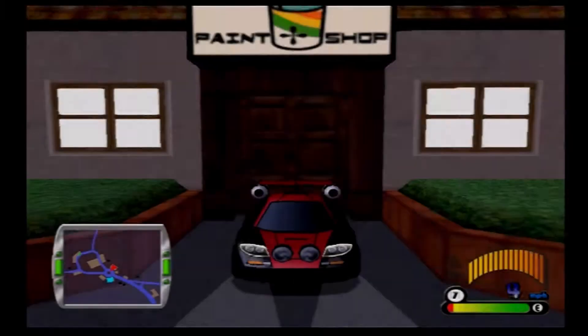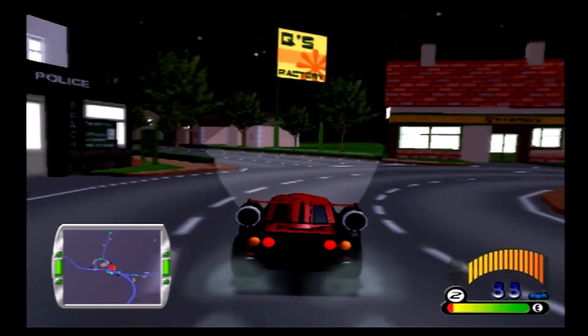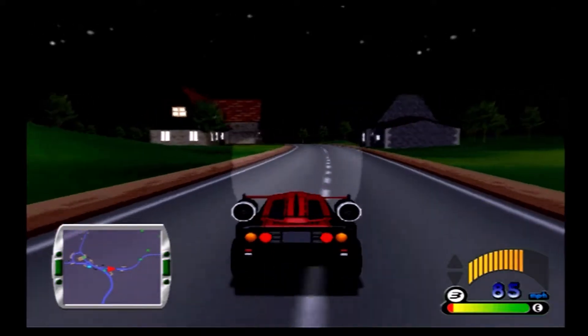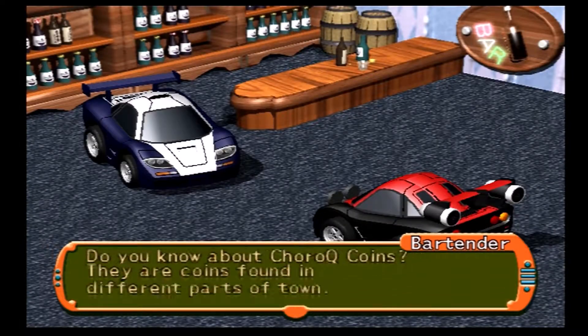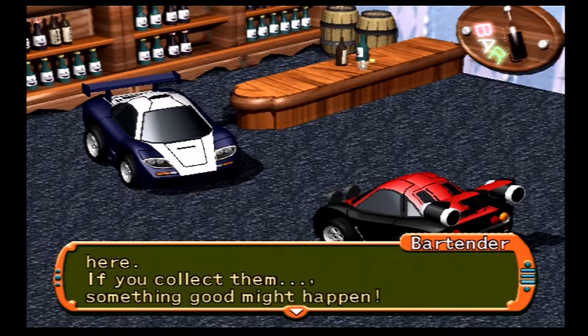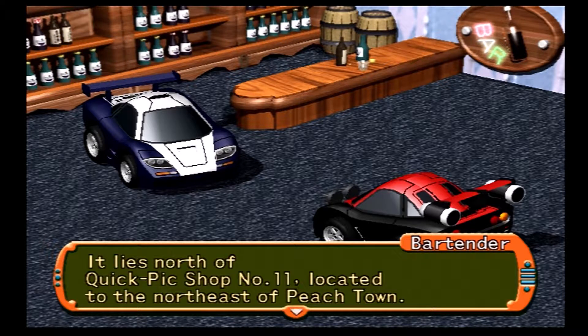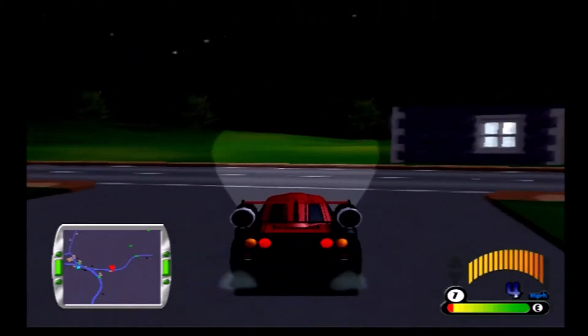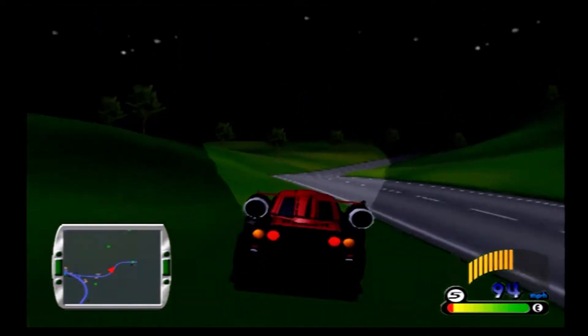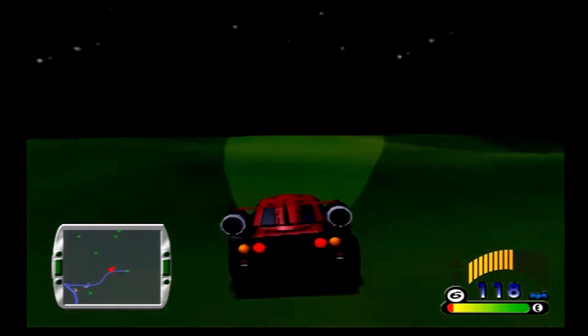We're gonna continue driving around looking for coins, but instead of just driving around hoping to spot them on the map, we can head over to the bar and use it for what it's meant for — finding coins. It's pretty good at that. The bartender says: north of Quick Pick Shop number 11, located northeast of Peach Town. So we head northeast in that direction.